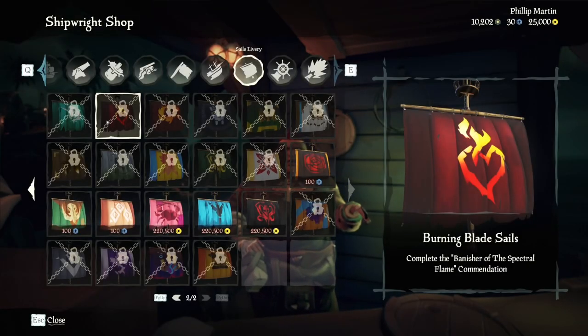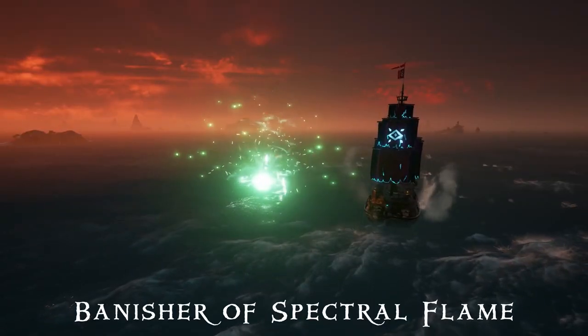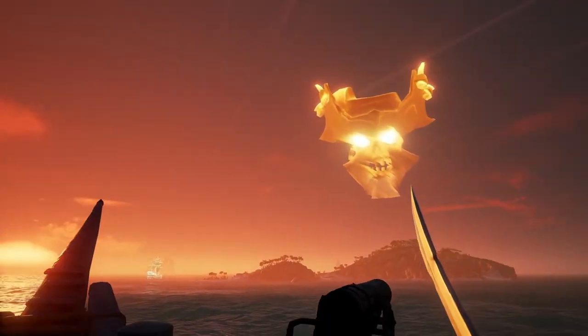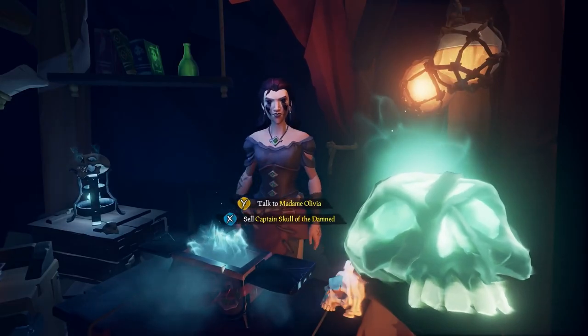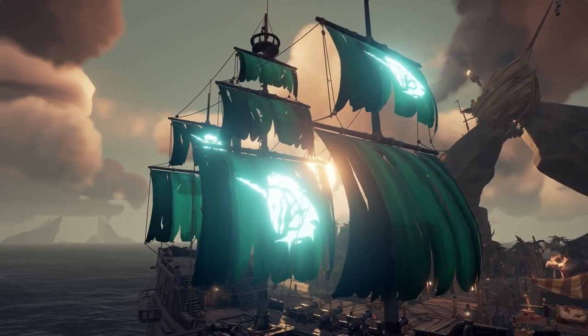Burning Blade Sails require the commendation Banisher of Spectral Flame. This is unlocked by defeating Flameheart's flagship, the Burning Blade, 10 times. As soon as you see Flameheart trash-talking, take your crew and get it done, as defeating him will also drop the Captain of the Damned Skulls — required for other, more difficult commendations that will be mentioned later.